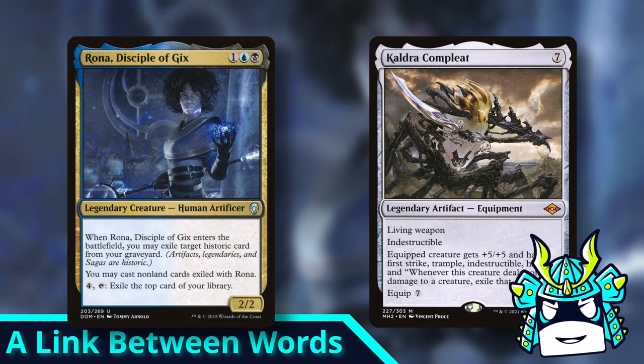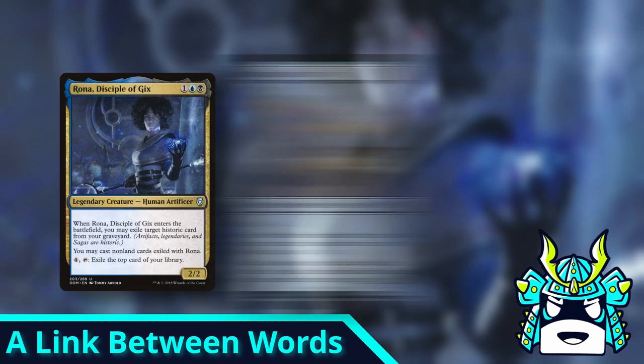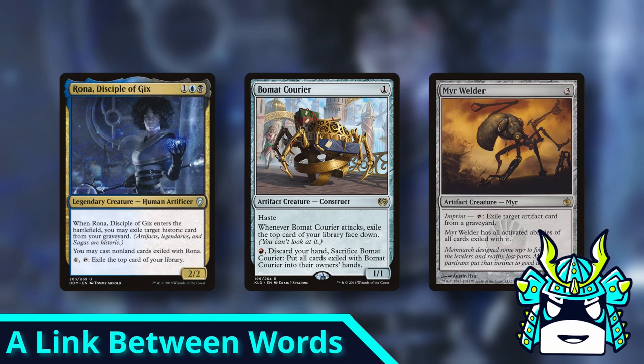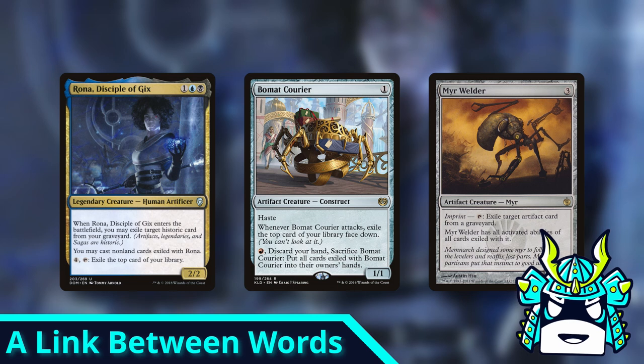So should this rule be changed? I'm gonna say yes with an asterisk. I don't think we should get rid of linked abilities altogether, because there are a lot of linked abilities like Fiend Hunter that make perfect sense and work exactly how they should. But for cards like Rona, Beaumont Courier, and Mer Welder, I genuinely think the rules should be changed so that their abilities work with any cards that got exiled by them, regardless of what ability they used to exile them.